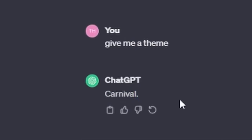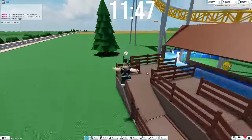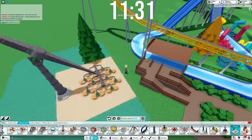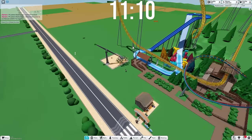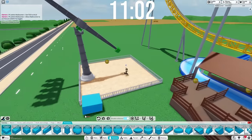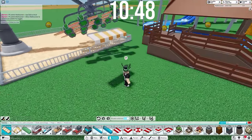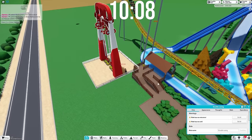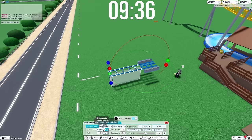I just asked Chat GPT to give me a theme, and the final one was carnival. I have no idea what a carnival theme is, but we can try it — I have an idea. What if we do like this new ride that was just added to the game? We could do the air race ride. Let's find a spot where it's not going to interfere with anything. Actually, that hits things. I know what to build — let's build a spinning coaster! Why not? We've got nine minutes to build this bad boy.